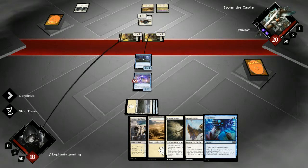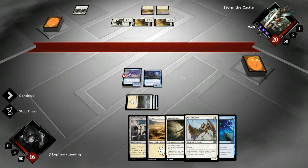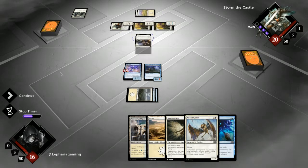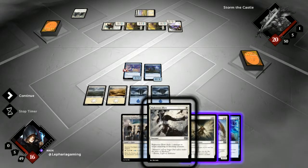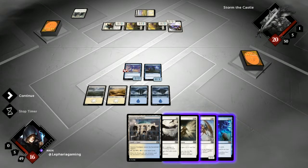We don't block here, of course, because it would pump it and it would die — that's not worth it. Veteran Armorsmith: other soldier creature tokens you control get plus zero, plus one. Okay, so they get a bit beefier but don't actually do more damage. Righteous Blow — I kind of like that. It's two damage to target attacking or blocking creature. The Infantry Veteran becomes a problem because he can just pump the one I target, but I don't think he will do that. I'll just wait till it pumps and then shoot the other one.